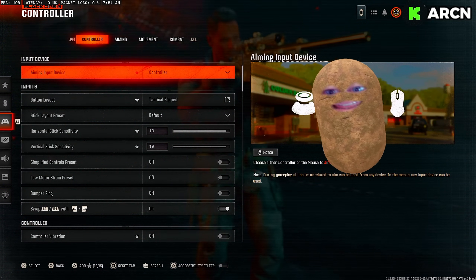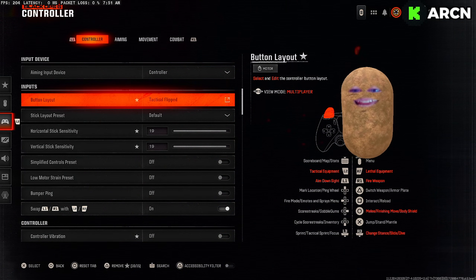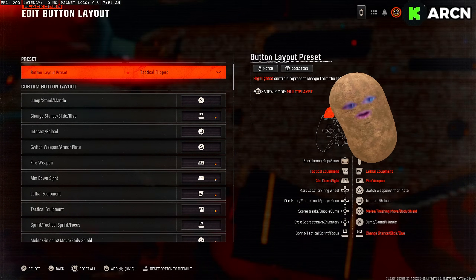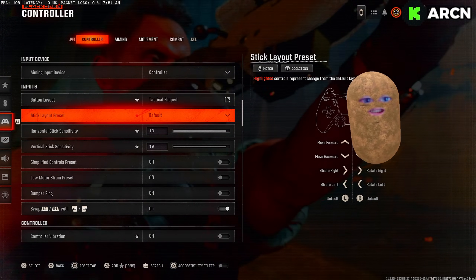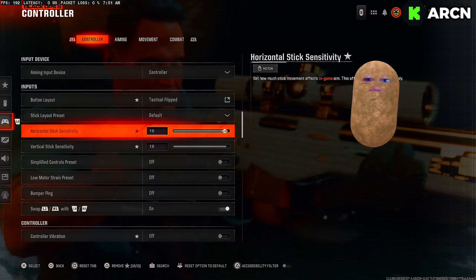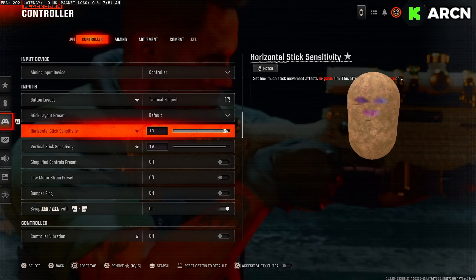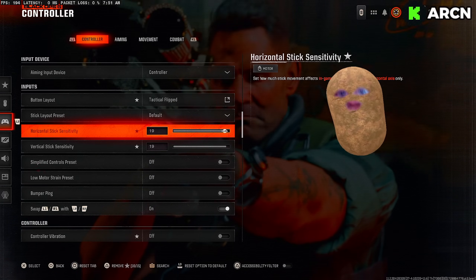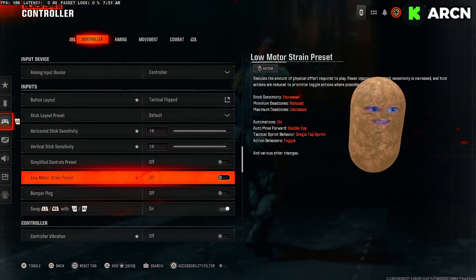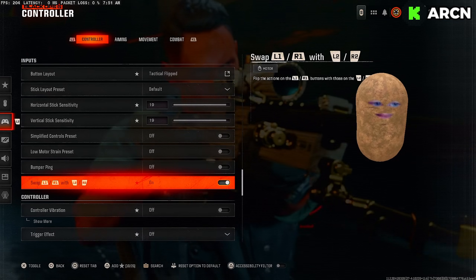Time for controller settings — so many important things here. I use tactical flipped so I punch with circle and dive with hybrid. Sensitivities are important in this game because there's basically zero aim assist on snipers. If you're new to sniping, I'd caution on the side of lowering your sensitivity because of the clunkiness, centering, and minimal aim assist. I used to run max and now I'm on 19 — that says a lot. I use a Scuf PS5 Reflex.